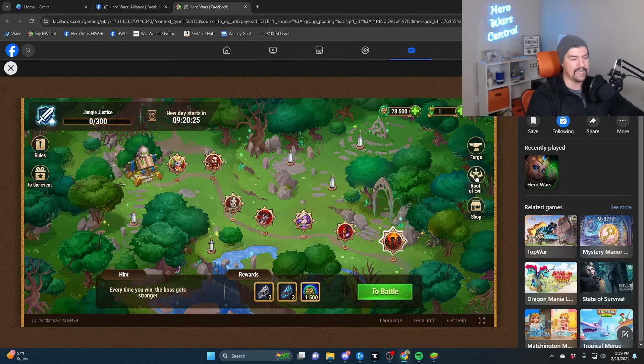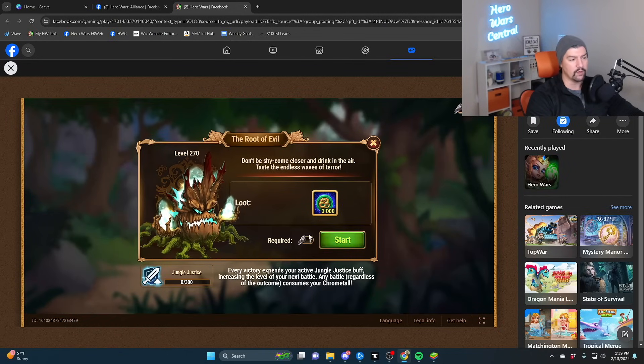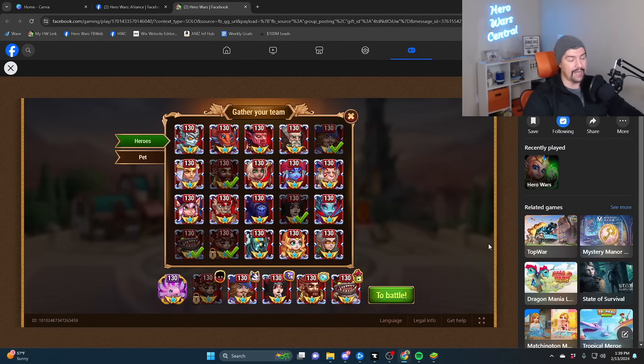In order to defeat the 260 and the 270 bosses in the root of evil, this is the team that you have to use. It's just going to come down to spending some time starting and restarting the fight. Dozens of people now have come to me saying that this is the team. Different guilds have come to me saying that this is the team. There are iterations using Merlin on Celeste, using Albus on Heidi, using Rufus instead — but I think this is the one I've seen most often.